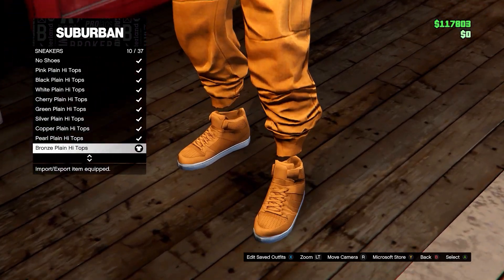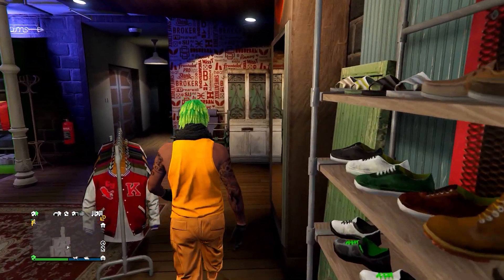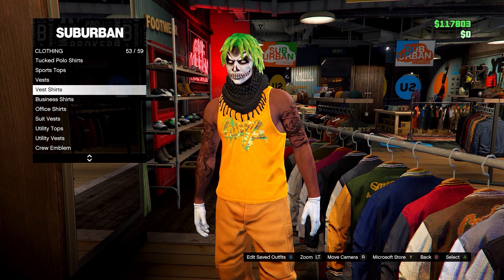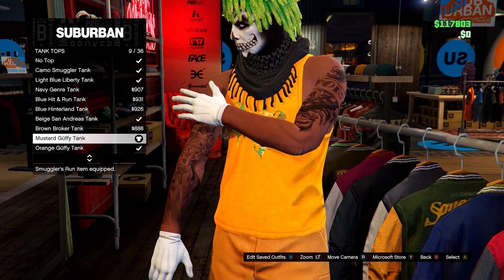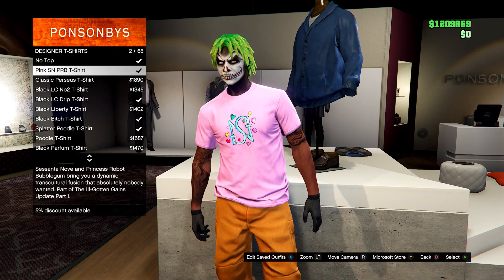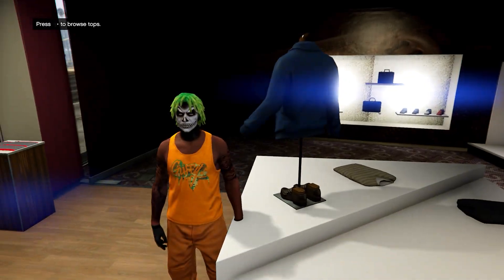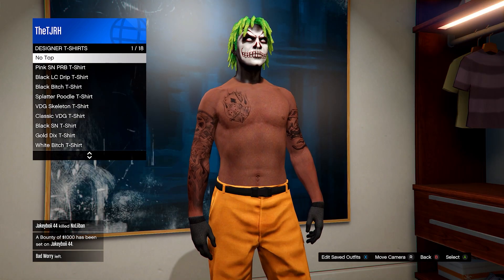Come to your clothing store and equip your orange joggers. Then go on sneakers and go for the bronze plain high tops. Head over to the accessories menu and go down to gloves. Feel free to add a black desert scarf if you want. On gloves, equip the white cotton gloves. Then go on tops and head down to tank tops. Go for the mustard Guffy tank with the logo — we are going to change the logo though. Head up to designer t-shirts and make sure you have the black BITCH t-shirt purchased, but make sure you still have the orange tank top equipped. Then go to your apartment wardrobe, go down to designer t-shirts, and hover over the black BITCH t-shirt for about 10 seconds.